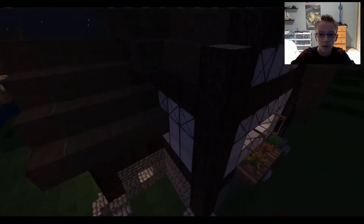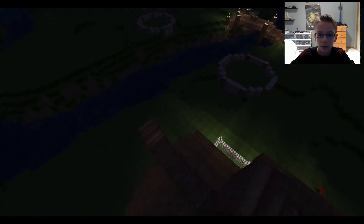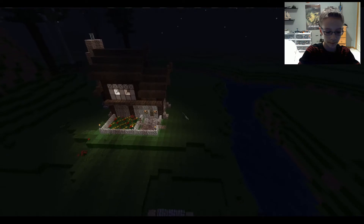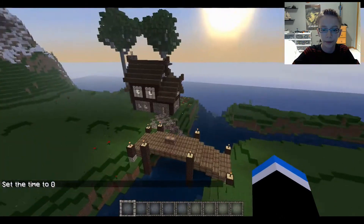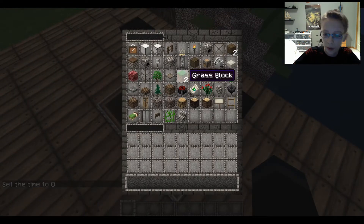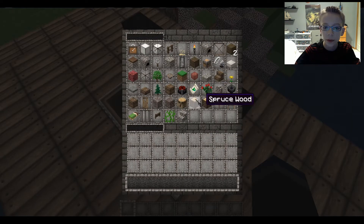I messed up on this house — look at it, it doesn't overhang. I'll fix that later. So I'm gonna do a tutorial on making a double tower house.